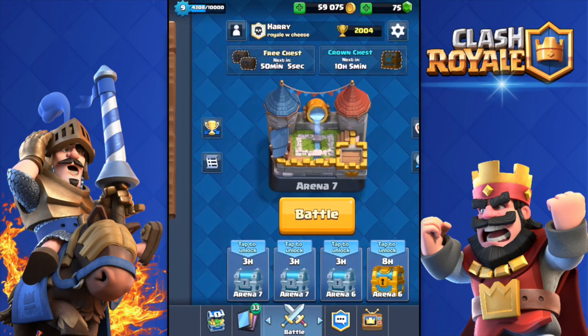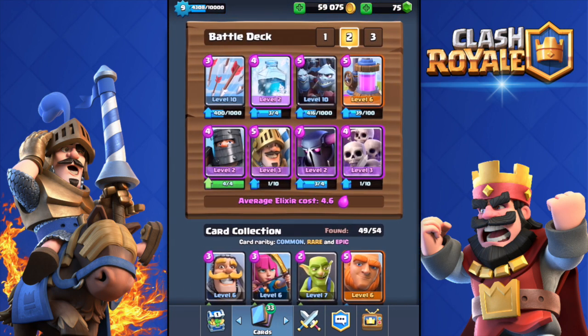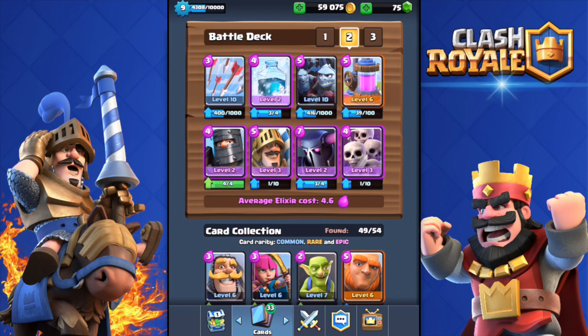It may work in Legendary Arena too — try it out and let me know in the comments below. Hopefully I helped you with how to play this deck. You want to counter Royal Giant, Giant, and Hog Rider with your Skeleton Army, build up an elixir advantage with the Elixir Collector, kill Minions with Arrows, and mainly push with PEKKA, Prince, Dark Prince, and sometimes the Minion Horde. The Prince and Minion Horde combo or PEKKA and Minion Horde is so good. Use Freeze on whatever threatens your push. Hope you enjoyed — give it a thumbs up and subscribe!